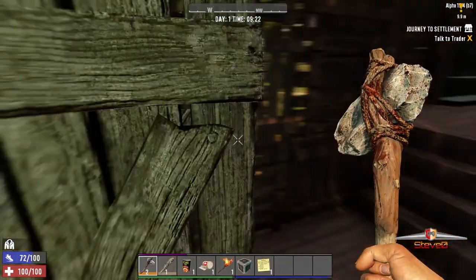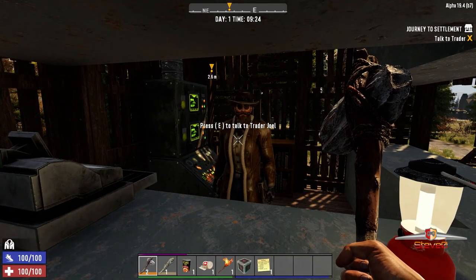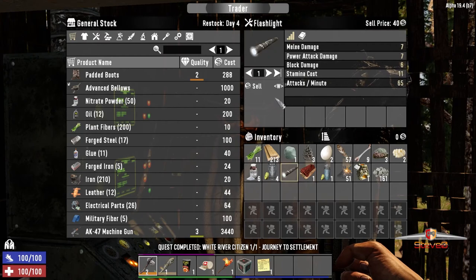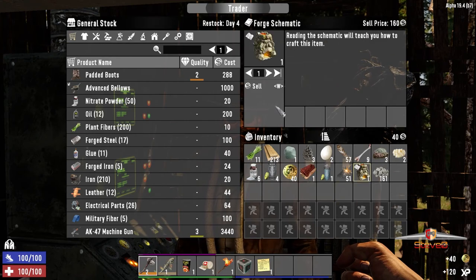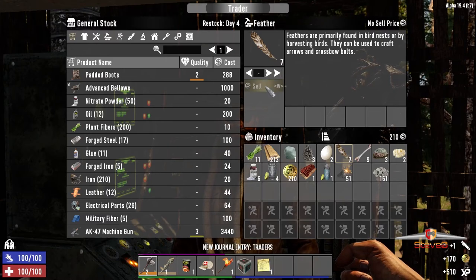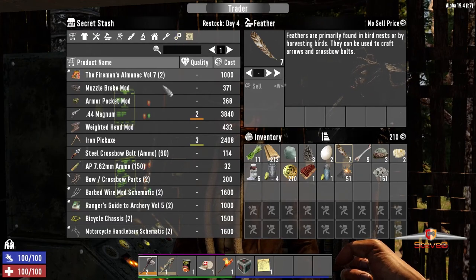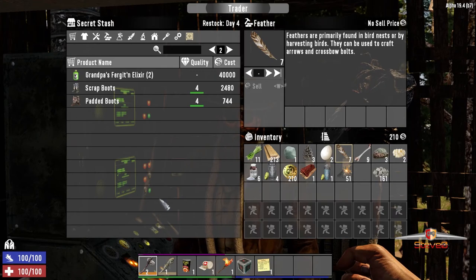Hey buddy - what's all right Joe, thank you very much. I want to see your inventory. I want to sell you my bed - not gonna take it? What about this? You can take that. I'm gonna sell you that, I don't want that. I'll sell you that, thank you very much. Sell your feathers.